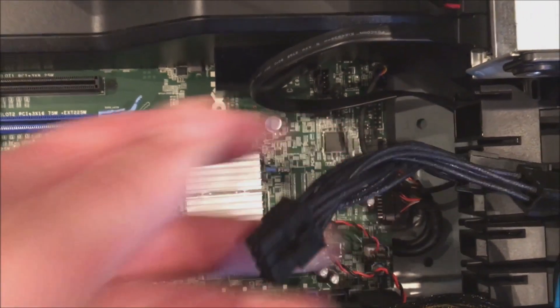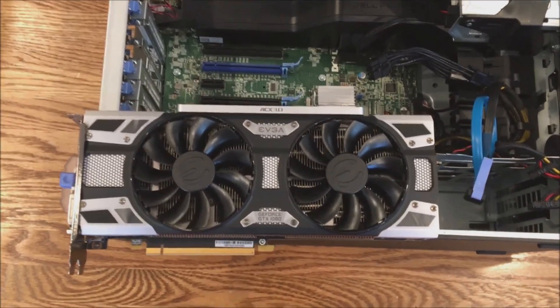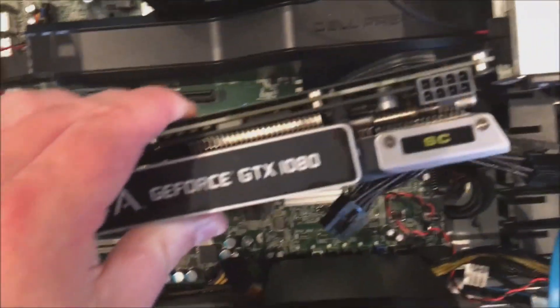Here's the adapter we're going to use for the graphics card — it's two six-pin to two eight-pin, and that's what the GTX 1080 requires. We're going to go ahead and install this graphics card. You might be thinking, why not do a 1080 Ti? That would technically work in this system, but we're kind of pushing it with only a 685-watt power supply. So I would recommend the 1080 as the highest graphics card you can put in this system. You don't have to do a 1080 — if budget allows, you could go with a 1050, a 1060, or a 1070.